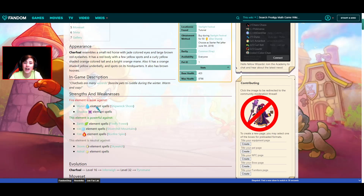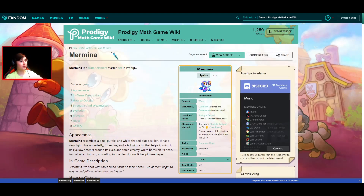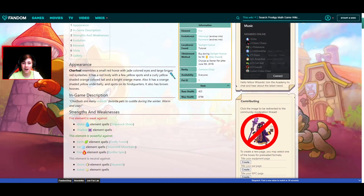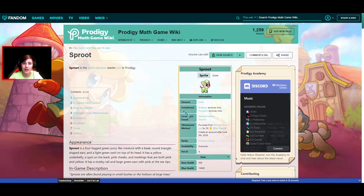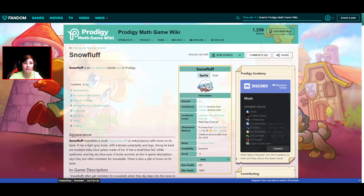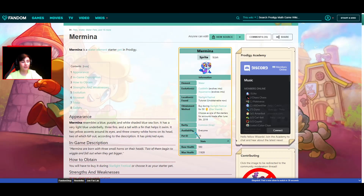He's only weak against Water and Shadow, and everything is weak against Shadow — except Shadow, I think. There is also Base Health, which Murmina would take the lead with 560. Charfall, 423. Sprout, 500. Watt, 448. Snowfluff, 529. So 560 is pretty high.